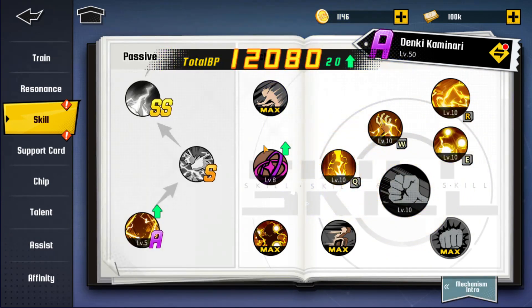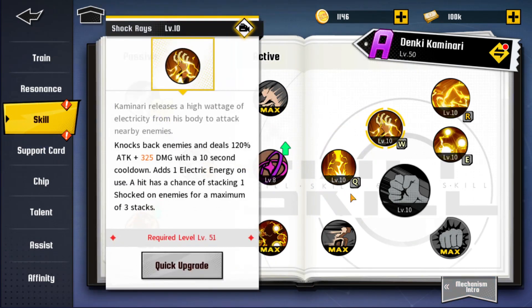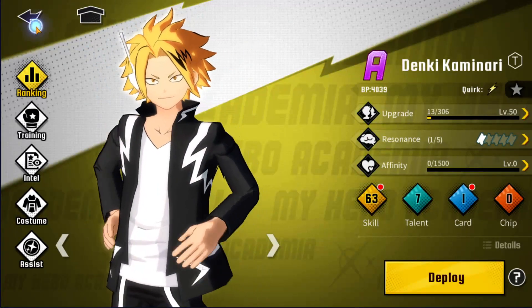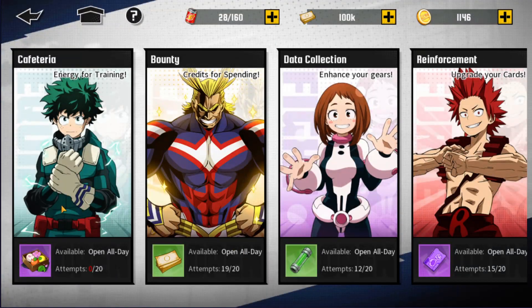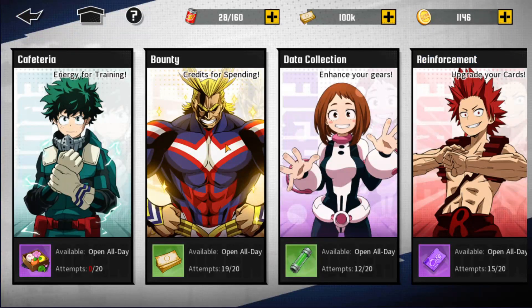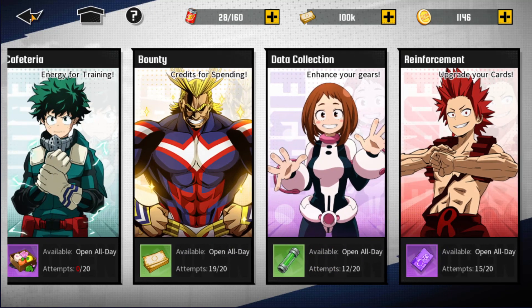Let me show you where to grind food efficiently for leveling up. Go into Solo, then go into Supply — do it 20 times a day if you can. It's really important for leveling up units and makes everything go faster. You can also get a bunch of cash and gear material there.